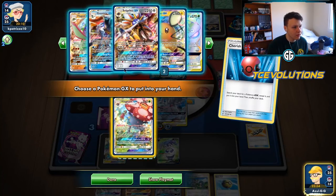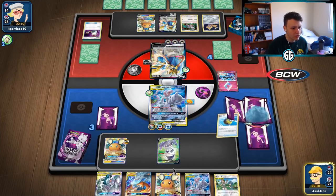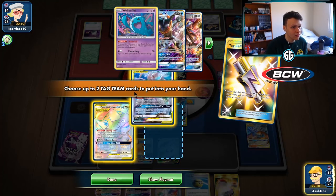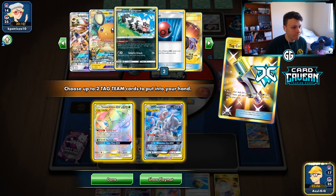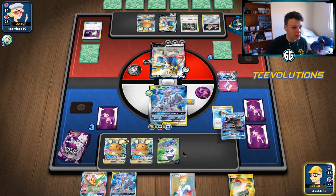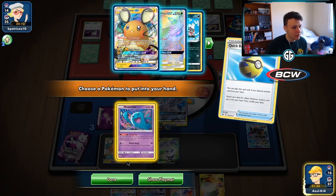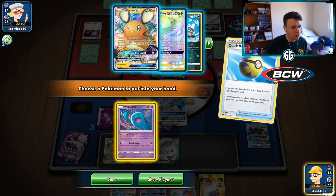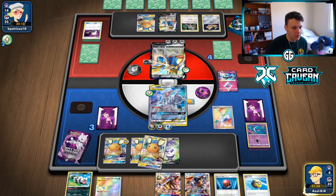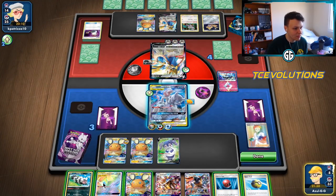Need to find the Vileplume, which we can get with the Cherish Ball - that's our current best attacker to knock out the Dedenne. Grab Dedenne and Dede Change. If we don't find the Great Catcher off this Dede Change, hopefully we find the Great Catcher and use it, or find Research and use the Great Catcher. Tag Call again - thin both of these guys out of the deck. We'll get the Mewtwo out. Grab the Wob. Research - seven of fifteen cards left. We whiffed the Great Catcher.